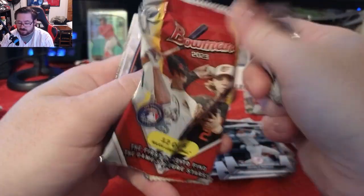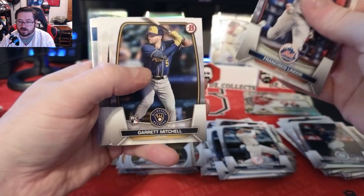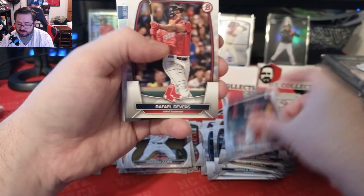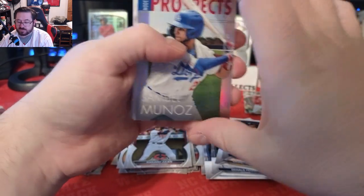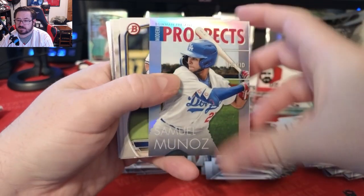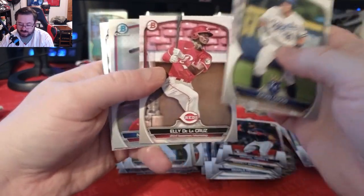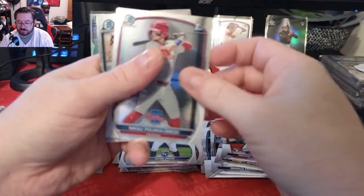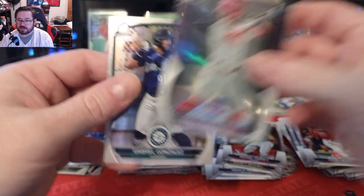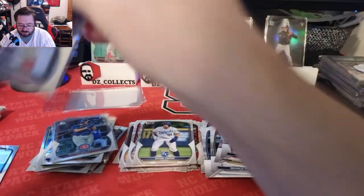Can we hit an auto or a numbered card? Pack four: Lindor, Garrett, Mitchell, Nolan Gorman, Blatty, Michael Harris, Devers. We have a prospect Samuel Munoz, Gavin Cross, Elijah Green, Ellie De La Cruz. We have a Mical Poika Greco first and a Gabriel Gonzalez first for the Mariners, so we will get those sleeved up.